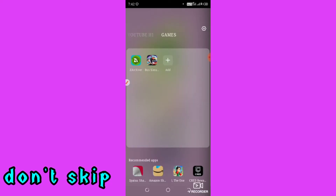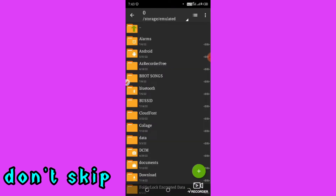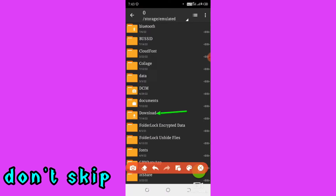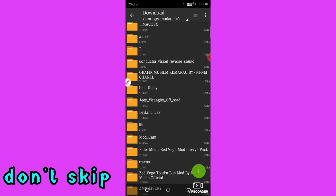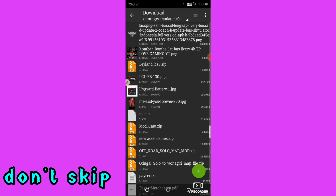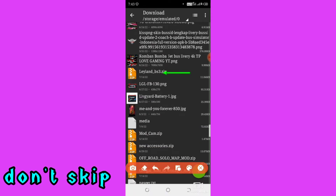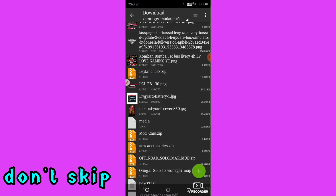I am going to accept this mode and I will tell you how to use this game. You can open it and download it. This is the Lailan BS3. You can see the Lailan BS3.